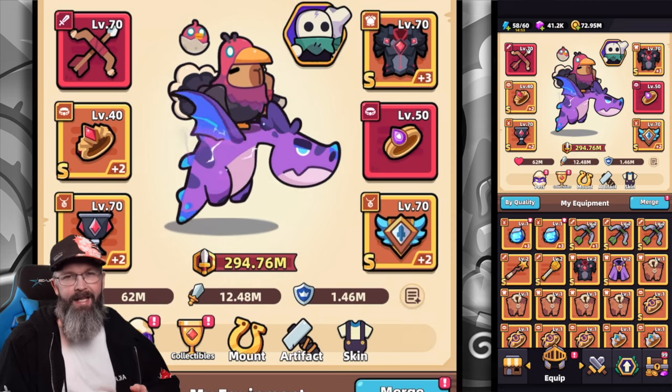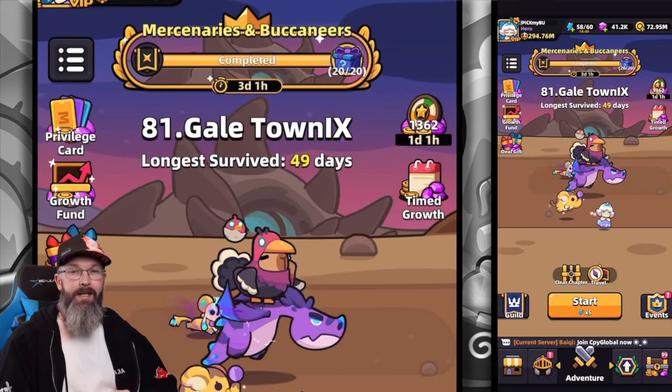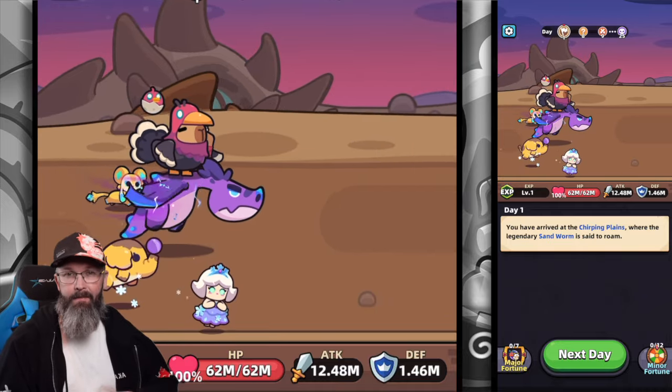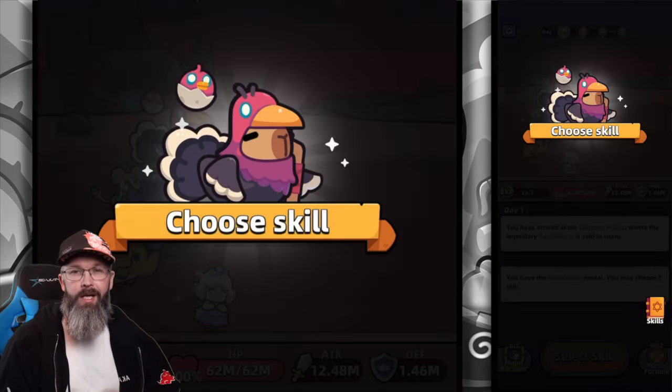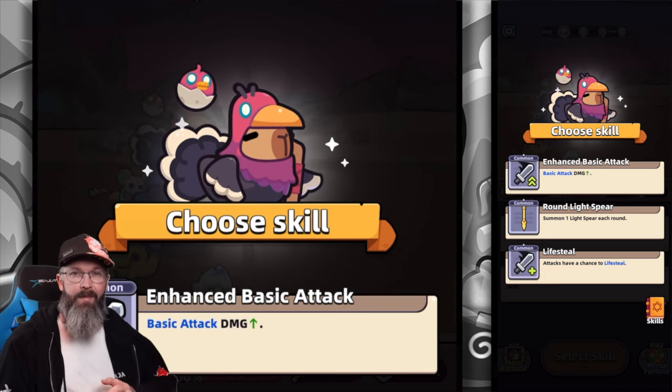Now, to a lot of you, this may not look like anything special at all — it's not an S grade, it's a guardian ring. But for me, this is actually kind of a big deal because I am working my way to get a mythic whisperer, which hopefully I should have next rotation. So being able to pair this up with a guardian ring is going to make a huge difference.